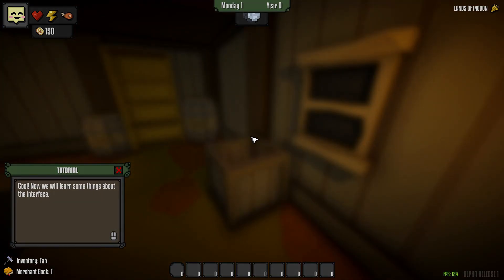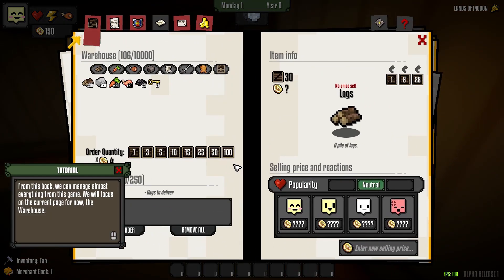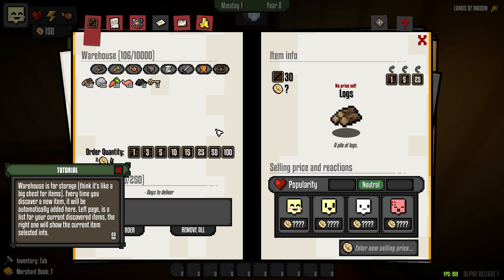Right now we're going through the tutorial. You've got to jump to keep going. Click on the box — player stats, food, money, all these things. We'll talk about this stuff a little later. Merchant book — let's open up the merchant book. You're going to be in this a lot. You open this with the T key, focusing on stuff.